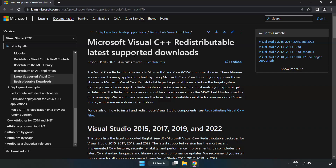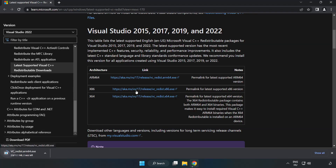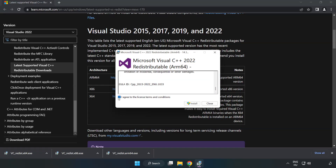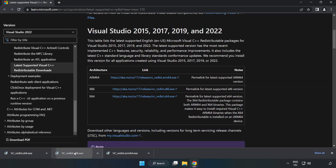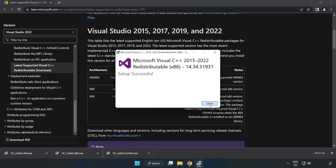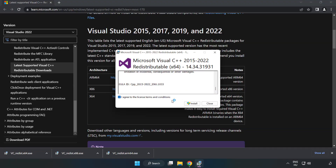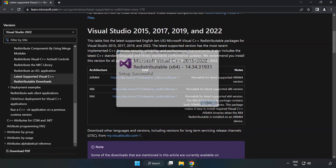Go to the next website — link in the description. Download three files and install each downloaded file. Click I agree to the license terms and conditions and click Install. If it fails to install, no problem — repeat for the other files. Click Close after each and close the internet browser when done.